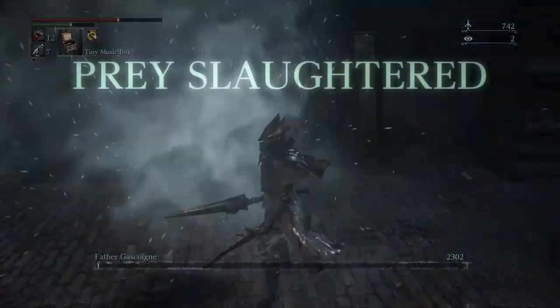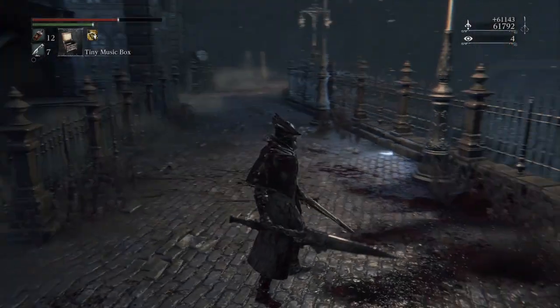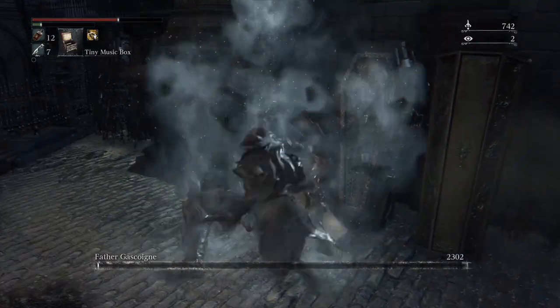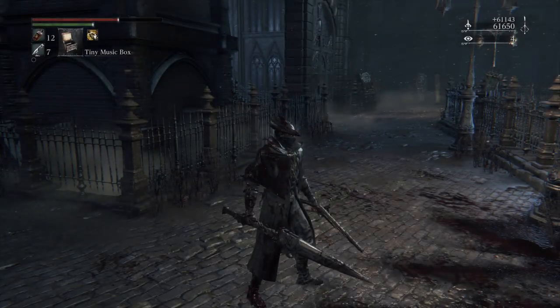Now I hope that was useful. Feel free to re-watch so you can learn some of those parry windows. Again, you've got the option of using the tombstones to cheese him into that phase where you can then use the music box. Hope you've enjoyed it — if you liked it, subscribe. I will see you again for the next one.